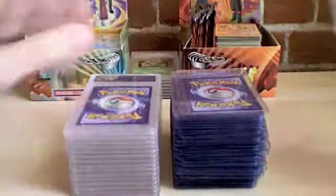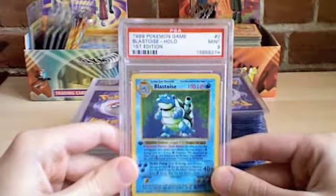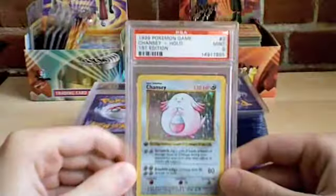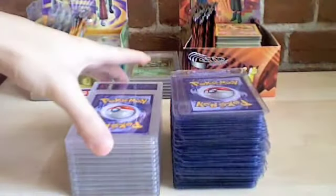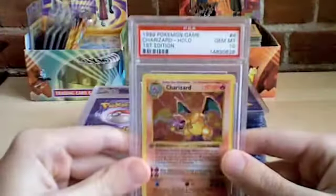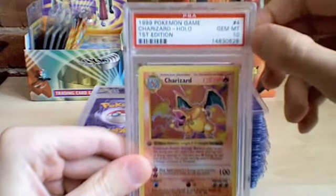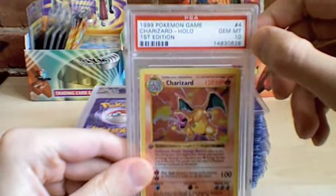Alakazam. And these are all PSA 9. Blastoise. Chansey. Charizard — and this is PSA 10. First edition PSA 10 Charizard. All the others are PSA 9.